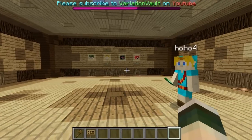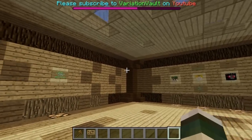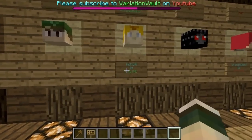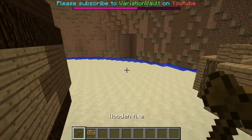Hey guys, welcome. This video is on the plugin Census Signs. I'm joined today by HoHo4, who's built this lovely little spawn for us. I'm going to run over the basic features. The first feature is to show how many players are inside a region, and the second one is to say if a player is online or not. This is all done by signs.